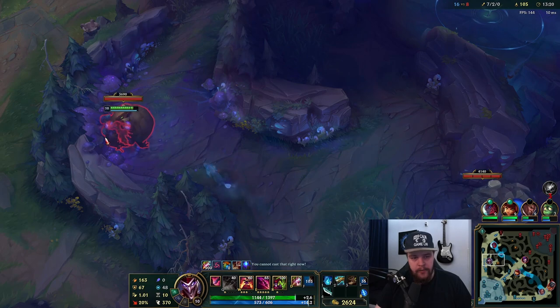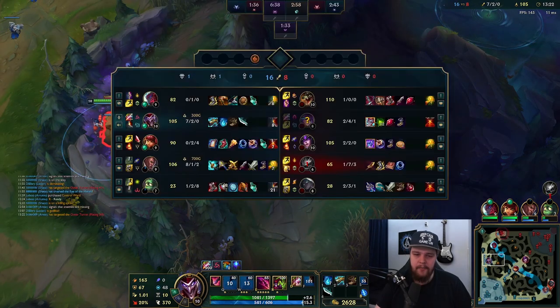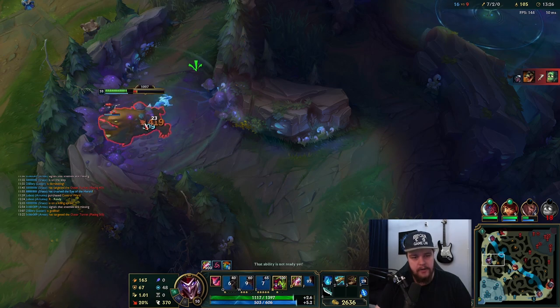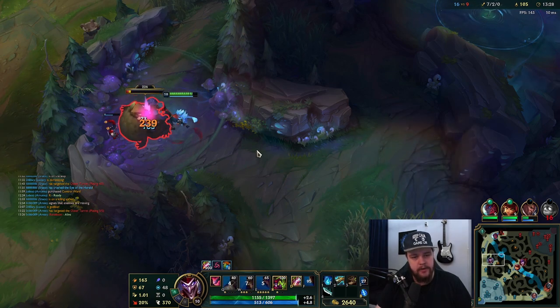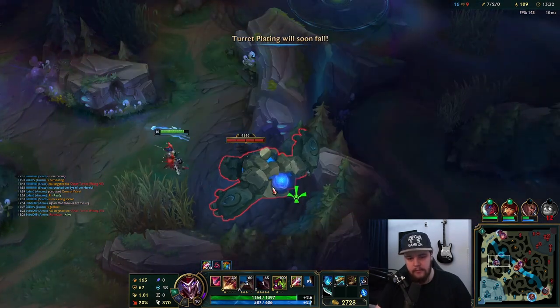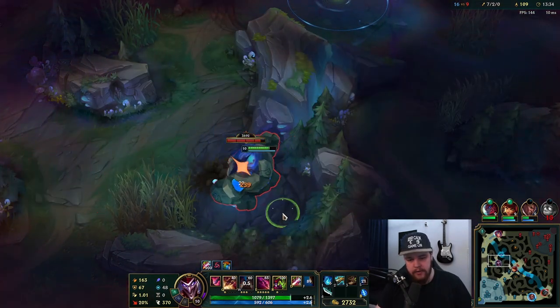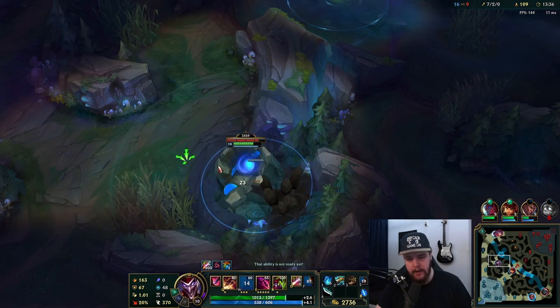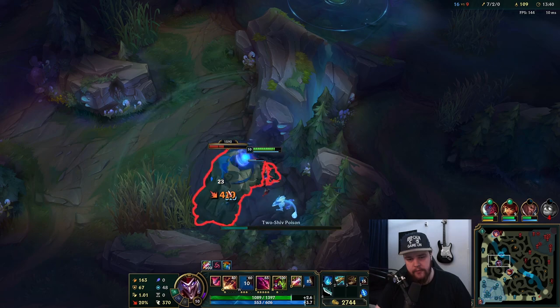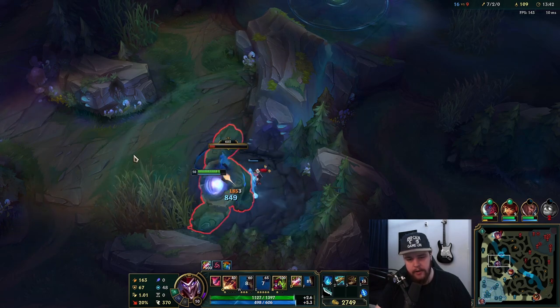I'll do my Gromp, I'll do my blue buff. I'm very still sad about that one death — the death on Rift Herald was absolutely super lucky for Lilia, otherwise she would have been completely doomed. We have one minute on that Rift Herald — if I reset for Essence Reaver it's going to make me unbelievably strong, and then I just have a free herald out of base.